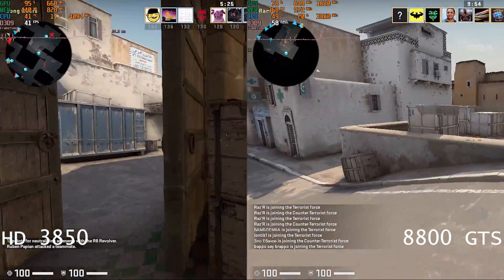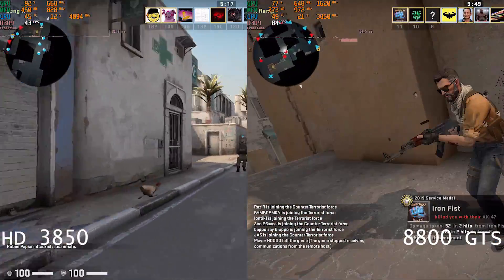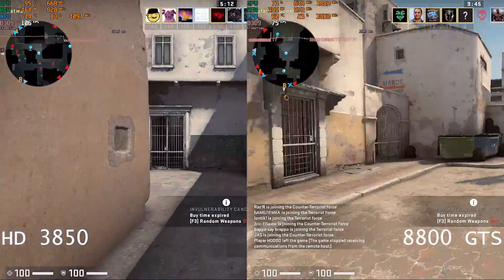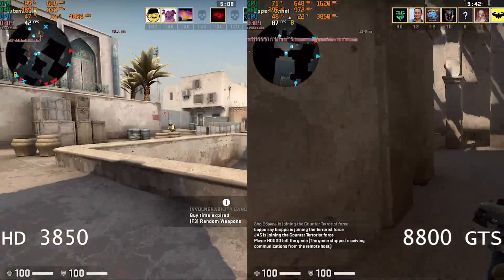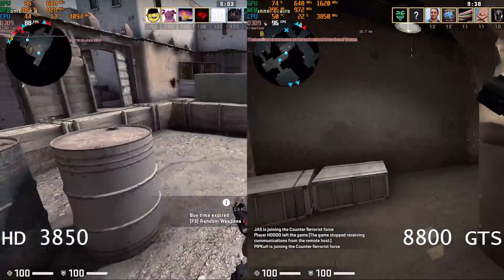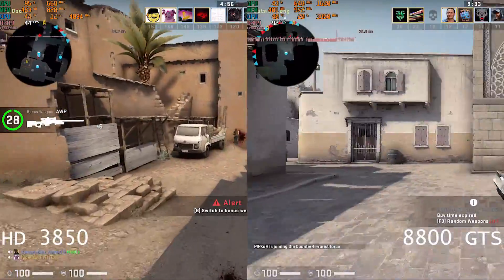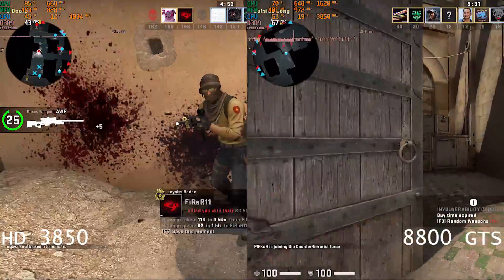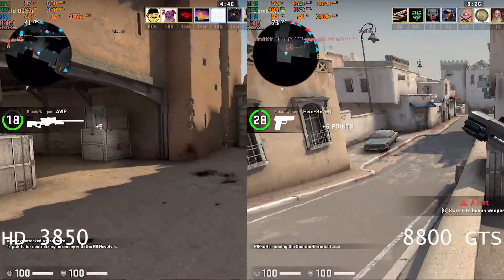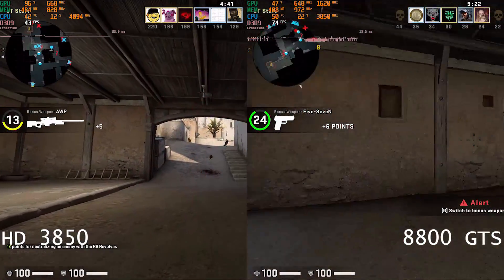Next up we have Counter-Strike Global Offensive, which has become quite a lot more intensive since its latest updates. On the 8800 side we have 60 minimum, a maximum of 288.5 FPS, and an average of 127 FPS. The Radeon fared quite badly in Counter-Strike, with a minimum of 23.7, a maximum of 286, and an average of 65 — almost half the average of the 8800.